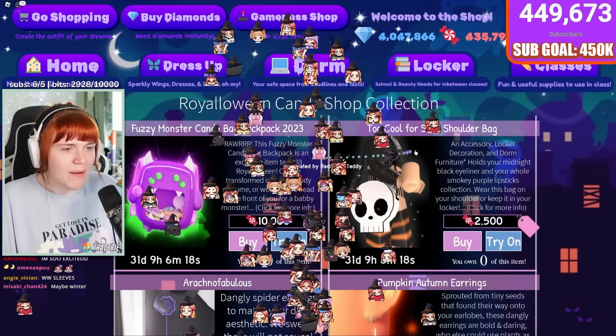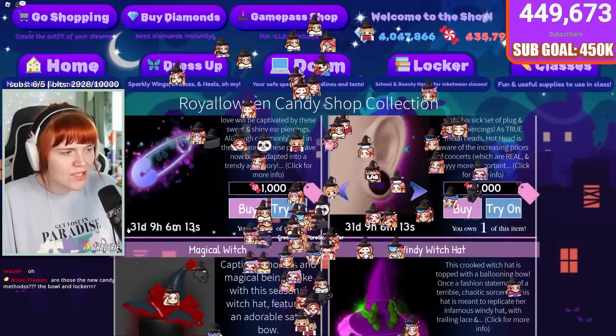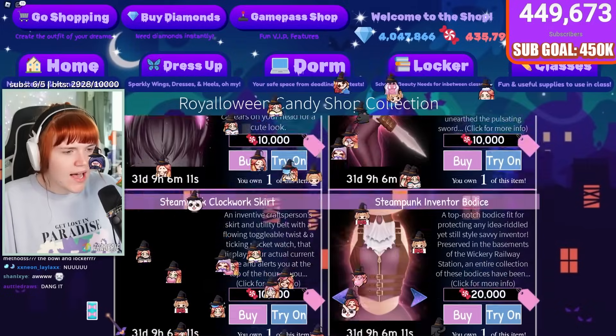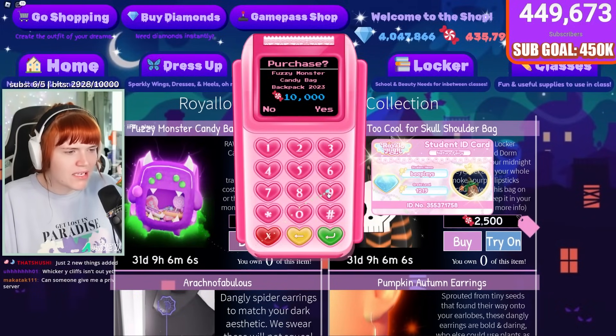Inside of the dorm furniture we have a new exclusive candy bag and the Too Cool for School shoulder bag, obviously along with the previous items as well. The Coffee Cutie purse is now placeable in your dorm. So let's go ahead and buy the new candy bag.